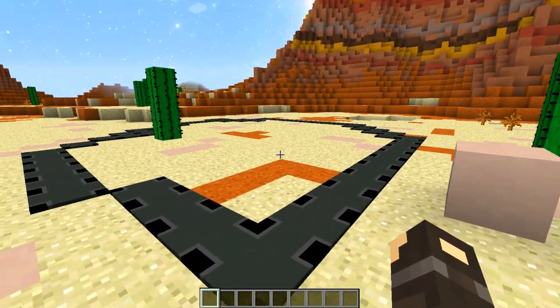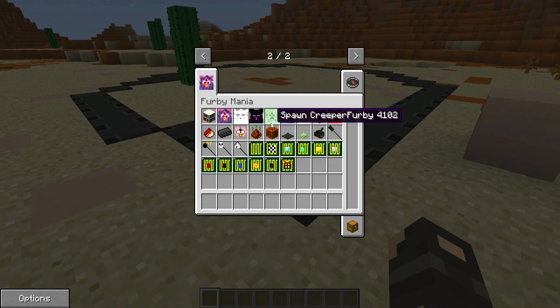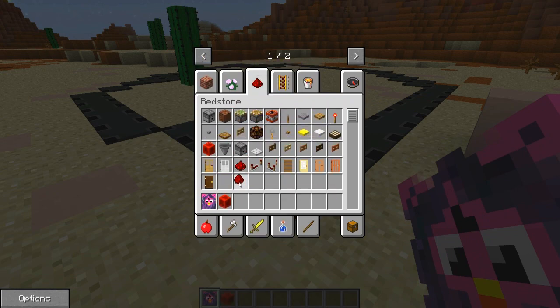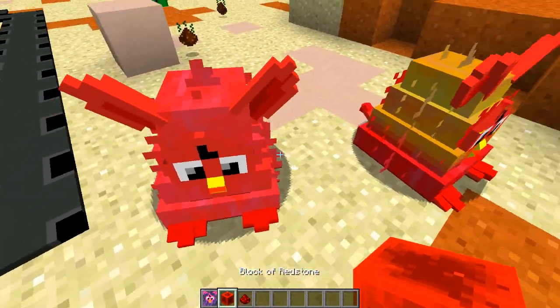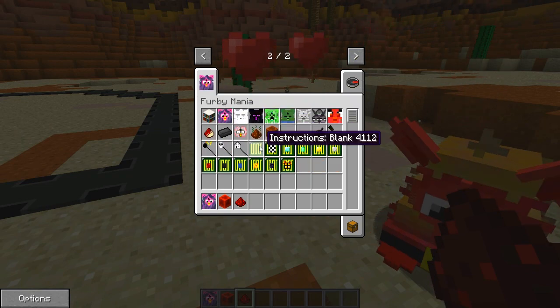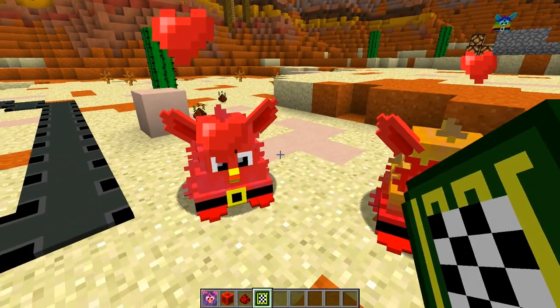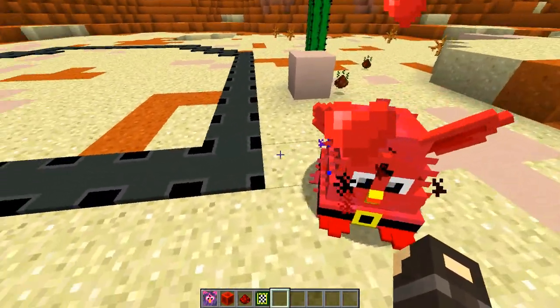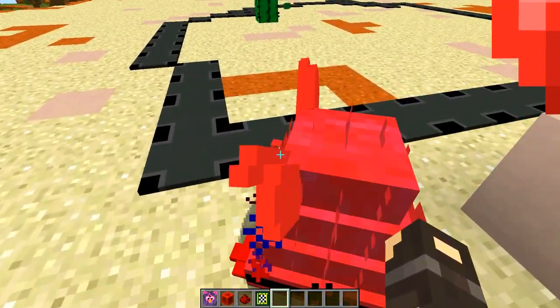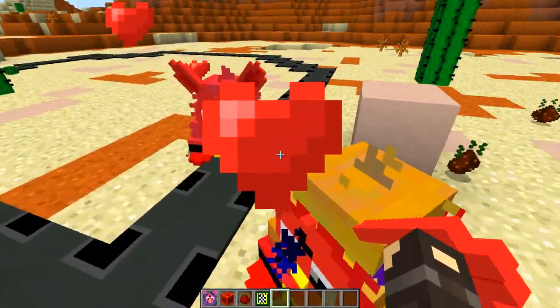Next up let's do some furby racing. This item on the floor is a furby track - really cheap to make, just redstone and cobblestone. This should make these guys race, which is just so bizarre. Let's grab another furby and tame them. The race module is crafted from a blank instruction disc plus sugar. You combine it and give the race disc to your furby.